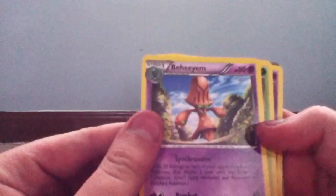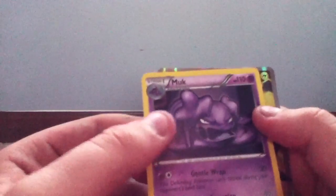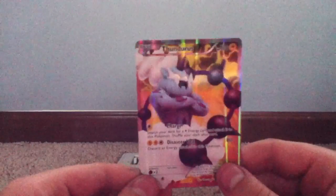Oh baby, that makes up for all those bad pulls! Let's go through our rares: Beartic, which knows Synchronoise and Psyshot; Simisage, which knows Collect and Stadium Drain; Muk, which knows Gentle Rap and Toxic Secretion; and Thunderus Full Art, which knows Charge and Disaster Vault. I still can't believe I pulled this! Awesome pull — see you guys later!